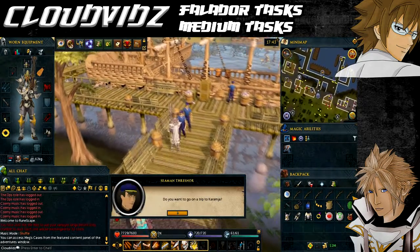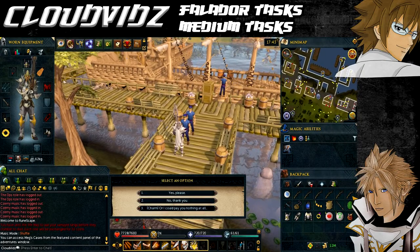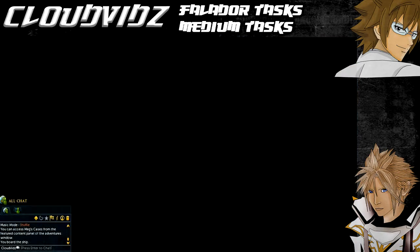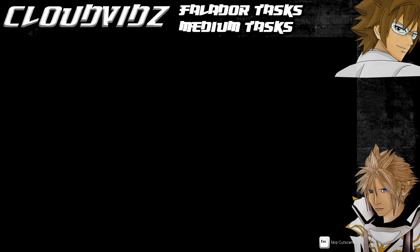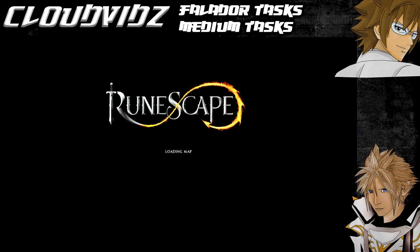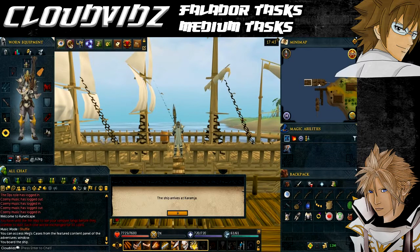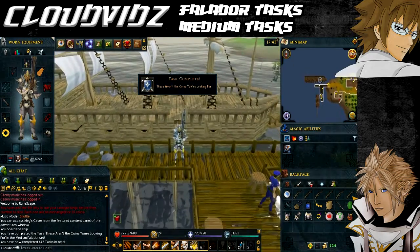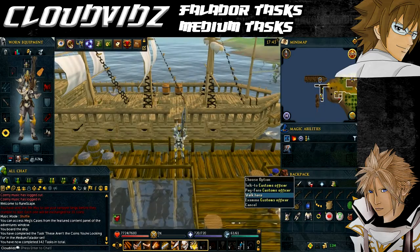We're starting at the Port Sarim lodestone. The first task is called 'These Aren't the Coins You're Looking For' — travel from Port Sarim to Musa Point for free using your Ring of Karos. You usually use the ship for 30 coins, but with the Ring of Karos activated, speaking to one of the sailors gives you the option to go for free. Choose that, and after the cutscene, when you arrive at Musa Point, the task will be completed.